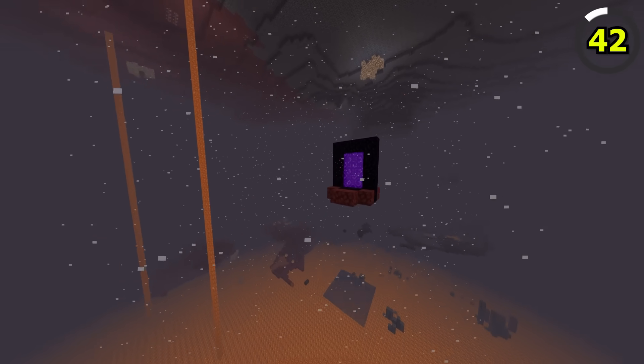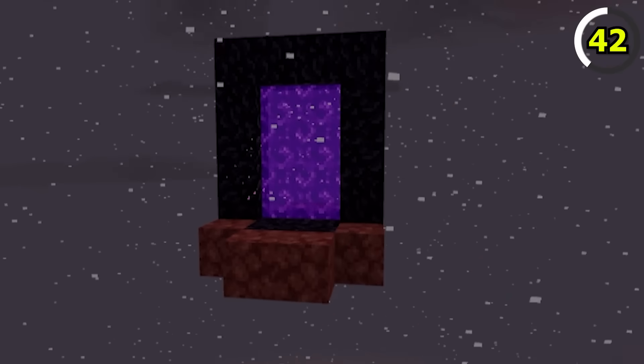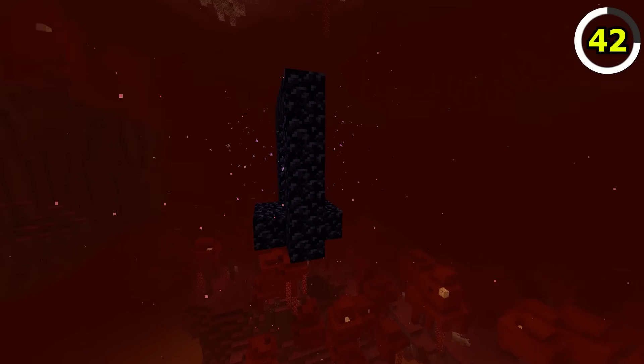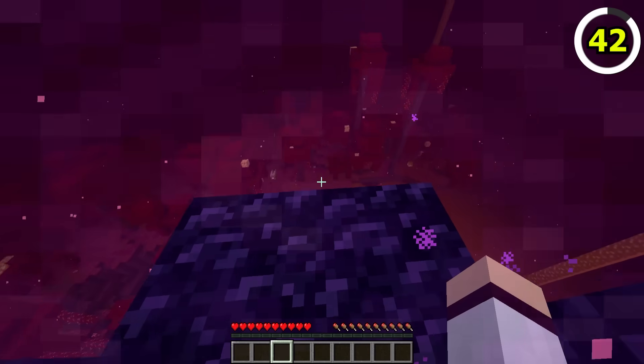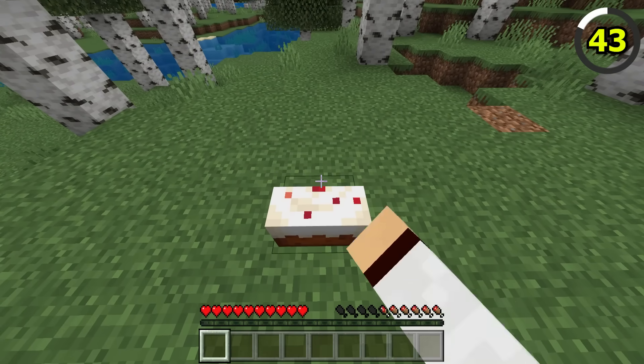In Bedrock, when a nether portal generates in mid-air, they'll always generate with netherrack in the surrounding areas of the portal. In Java Edition, it's a lot more dangerous, as these portals can only generate with a tiny bit of obsidian, so be careful.